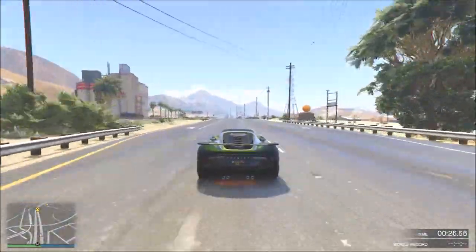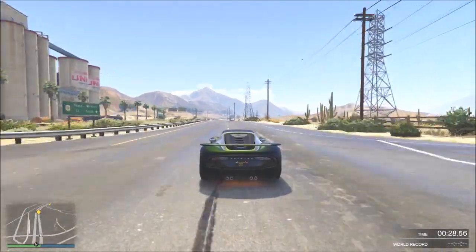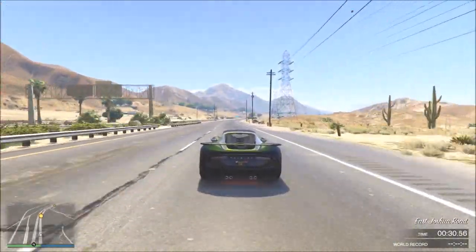The Pfister 811 is actually now the fastest supercar in the entire game. It beat the Banshee and it also beat the X80 Proto. So undisputably the quickest car.